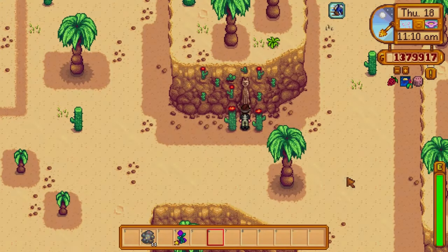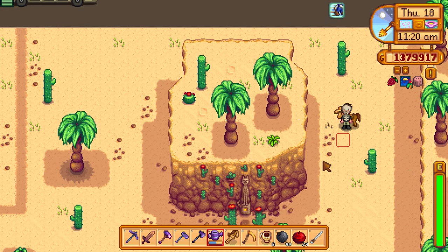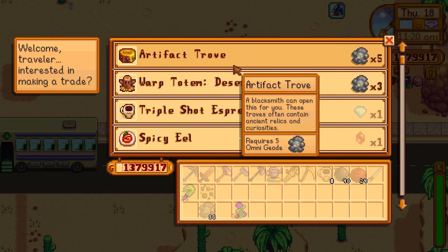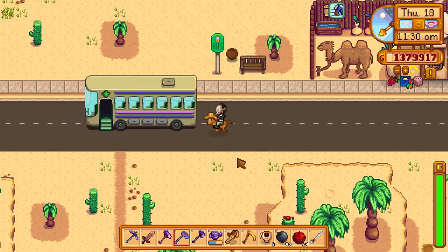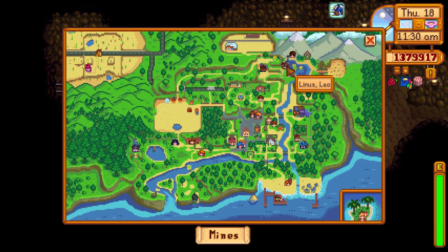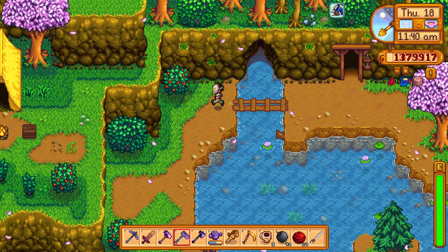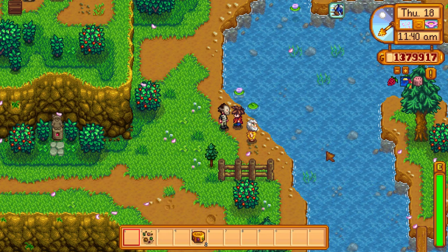Heading to the desert to trade 11 omni geodes for artifact troves — it's five omni geodes per trove, so we'll get about two more. We have 20 at home so we need five more then we'll open them all and hopefully find that ancient hatchet head. Heading to the Dwarf — but where's Leo? He's fishing with Linus. Give him another duck feather — still not maxed out. Talked to him too: he says it felt bad at first to leave the island but he's very flexible and got used to it.